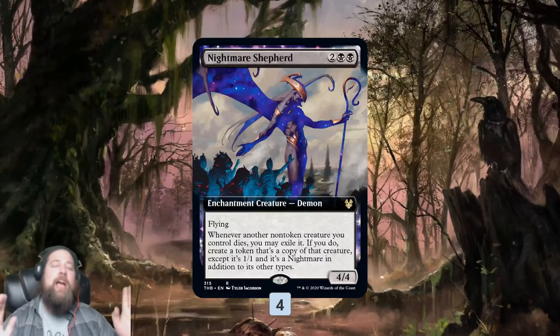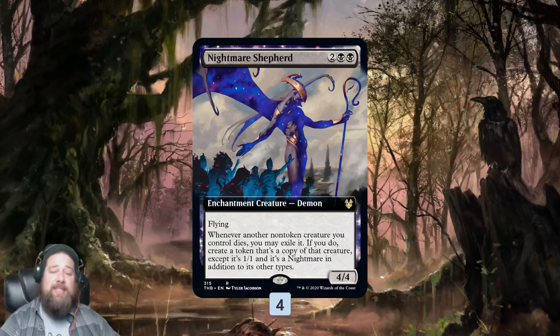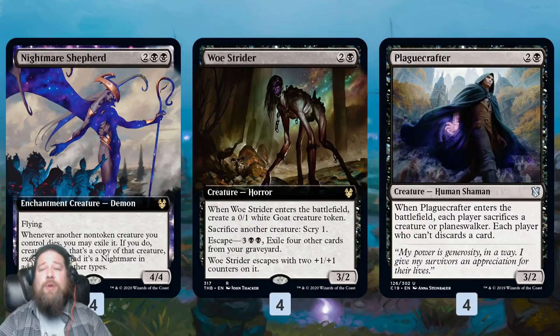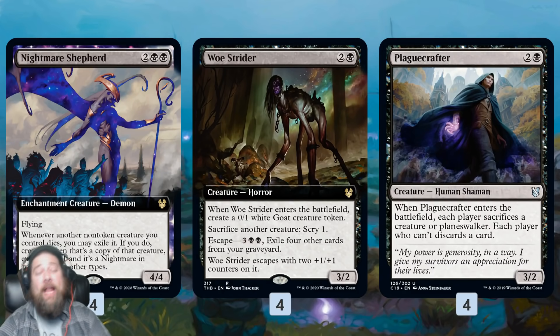Then we have Nightmare Shepherd, which looks a little strange in this deck but is actually very synergistic with our discard plan. When a non-token creature of ours dies, we can exile it and get a 1/1 copy that's also a Nightmare. Nightmare Shepherd works very sweetly with sacrifice outlets — we have Woe Strider and also Plague Crafter. Woe Strider is the best of the bunch because we can sacrifice something at any time for free.